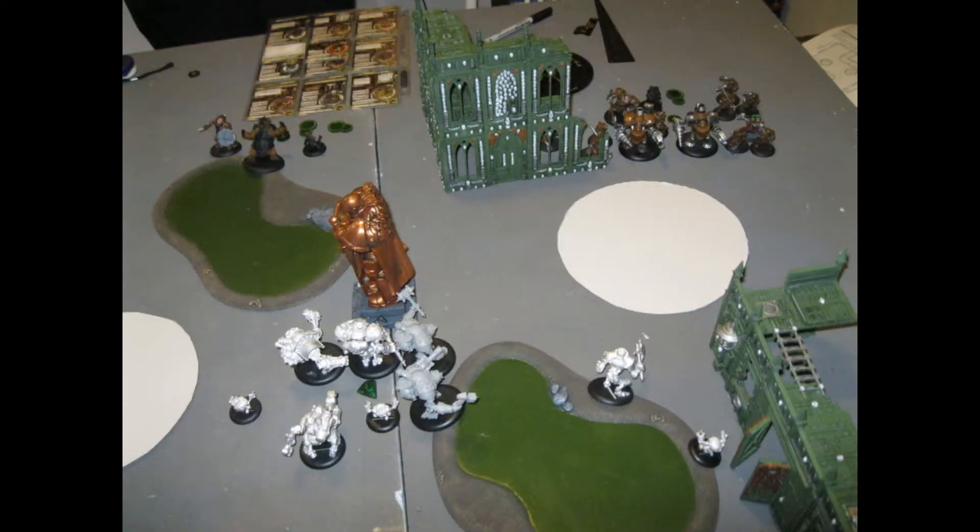My turn two, I start working on his left Driller, doing quite a bit of damage — about 15 boxes in total. I did not bring my Lancer on yet because he wasn't close enough. Meanwhile I have a lot of my Jacks in base-to-base with the Centurion just in case he tries dragging me over, and Old Rowdy is there ready to smash the Bear if he gets too close.